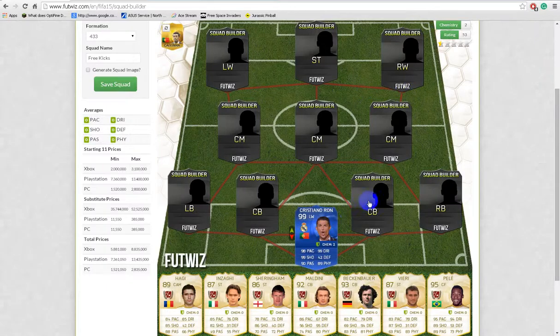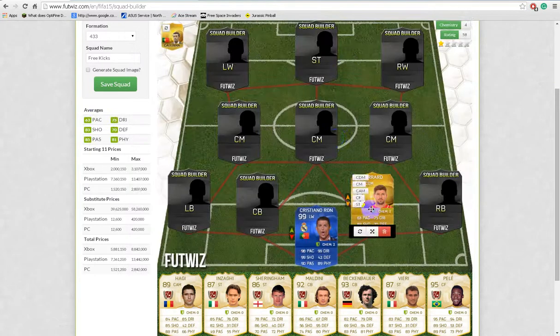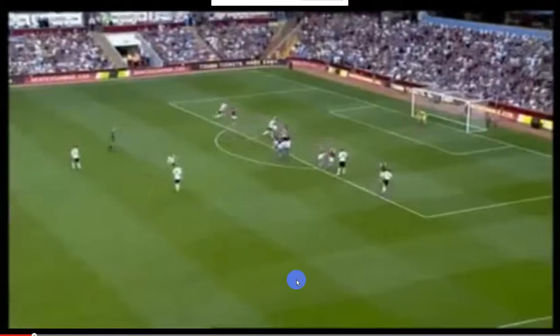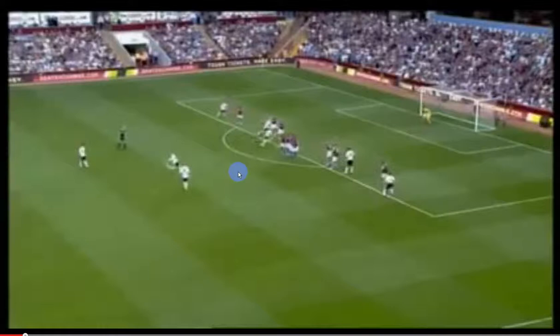So the next free kick is actually Stevie G, or as you might know him, Steven Gerrard. This free kick was against Aston Villa. Boom — oh, get in! What a goal! If you didn't see that, I'll show you again. It was crazy. Look at this — boom, over the keeper from there, from that far out. Crazy.